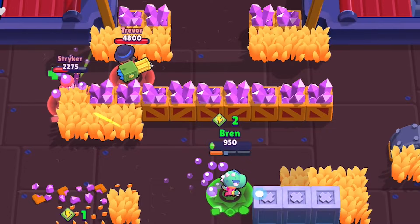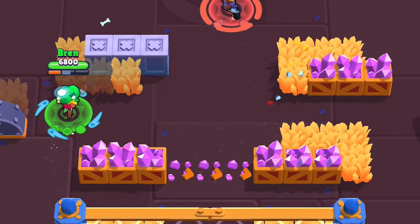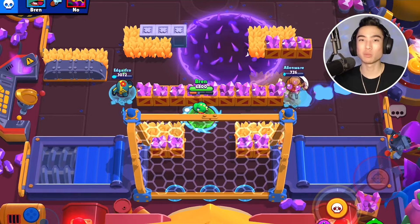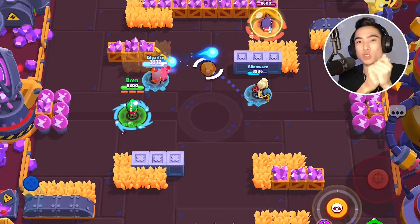A common mistake is using Clone Projector when you don't have much health. Since the clone replicates your current health, a low-health clone is a dead giveaway — why would you run directly at enemies with that little health? Try to heal up as much as possible before using this gadget so it looks like you and can tank some shots for you.